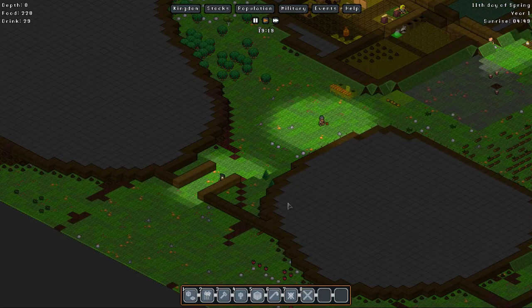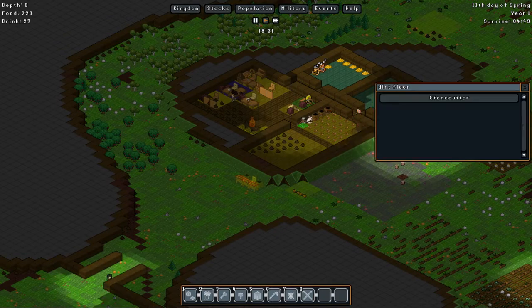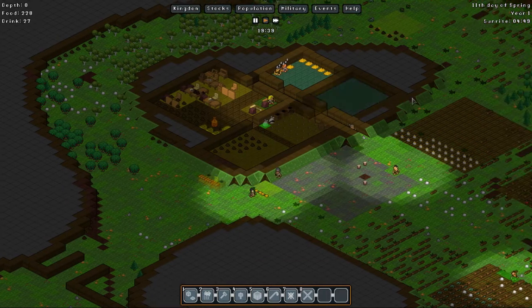A couple torches would be cool - you need coal for those I think. Where do you actually make the torches? I think it's the carpenter. Yes - you need sticks and coal, and you should be able to make the sticks as well. I'm gonna craft 10 torches so we can put torches on the surface to light up the night and also into the tunnels eventually when we dig deeper.